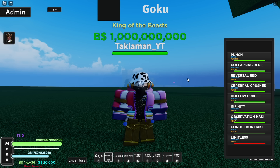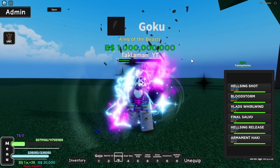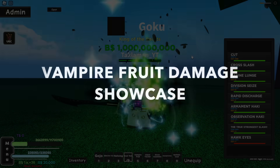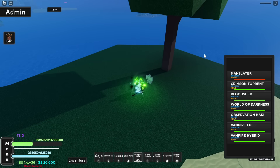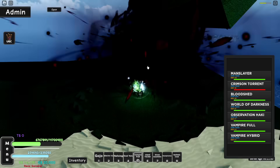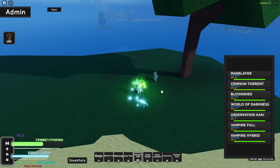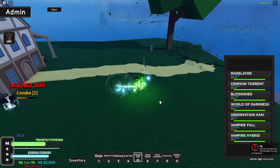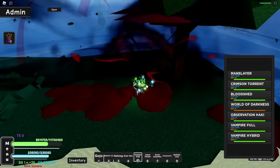So okay — Limitless, Long Mode, Armament Haki, then the Observation Haki. All right guys, let's go see how strong this thing is. The Q move does about 455,000. The E does about 997 million. The R does about 361 million. The F does about a billion 522 million.